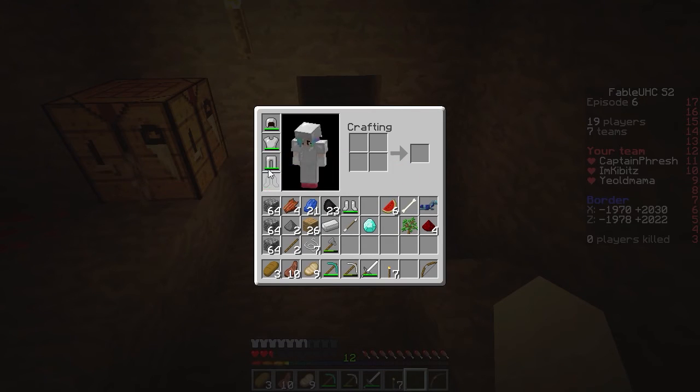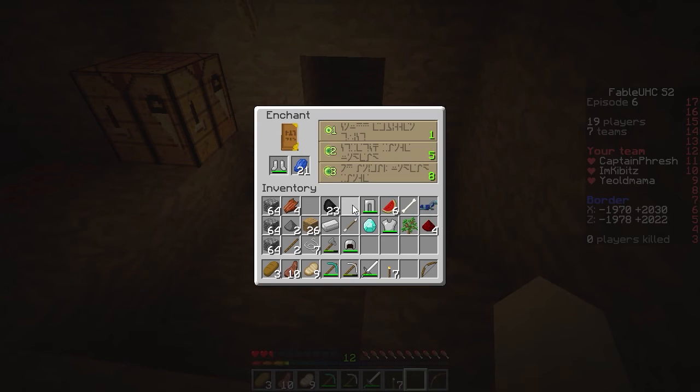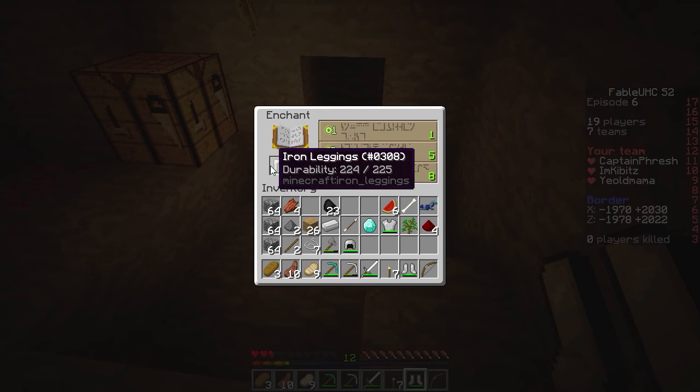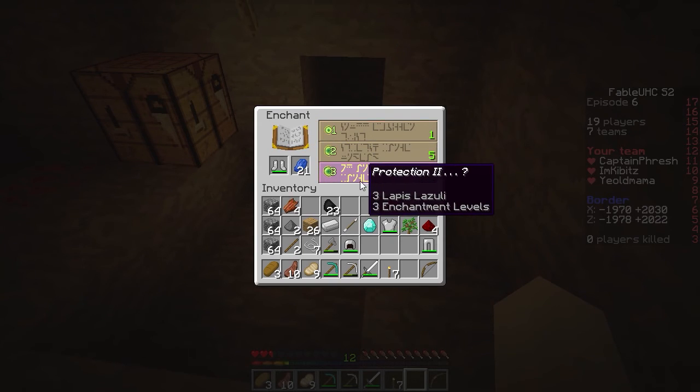Oh wait, how much lapis do you have? I have 21. Oh my gosh. That's not bad. We didn't have enough. I don't know what you want me to do. Enchant your armor, enchant your sword — all level one. Level three gets me a protection two pair of boots though. Screw boots.